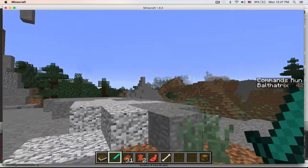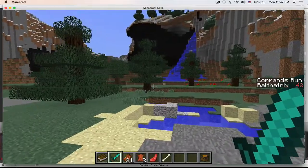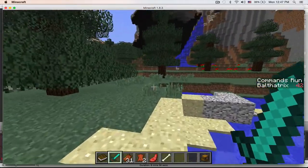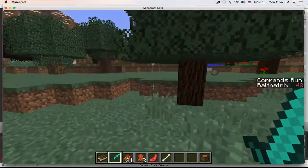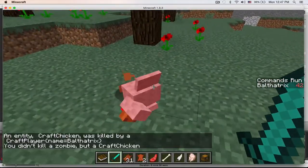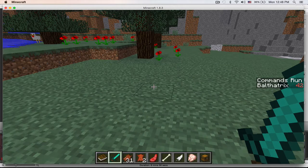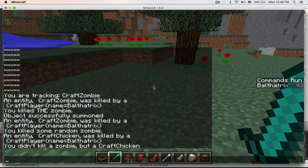Now the last part of the test is just to see if I can kill some random entity, like maybe this chicken. It shouldn't say either of those things when I kill this one. The last message says an entity CraftChicken was killed by me, and 'you didn't kill a zombie, but a CraftChicken.' So all aspects of the test seem to work properly.